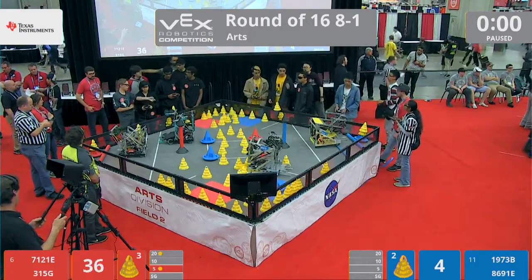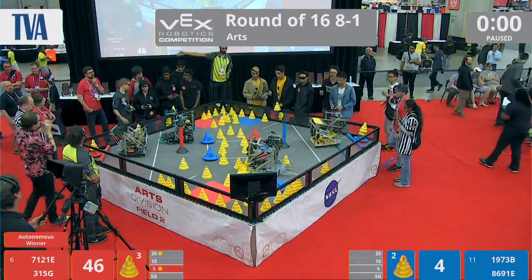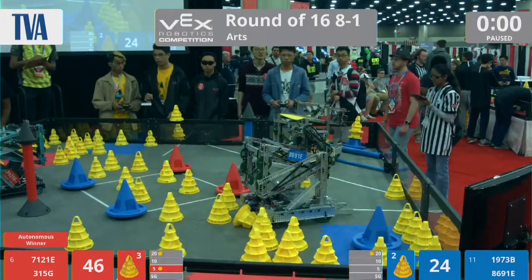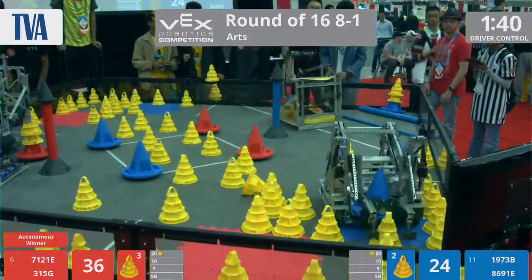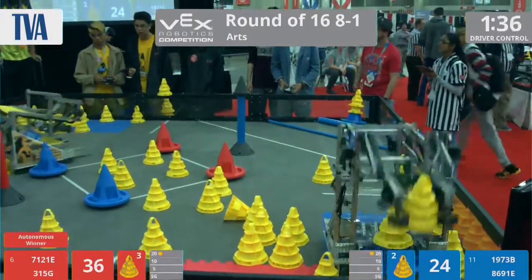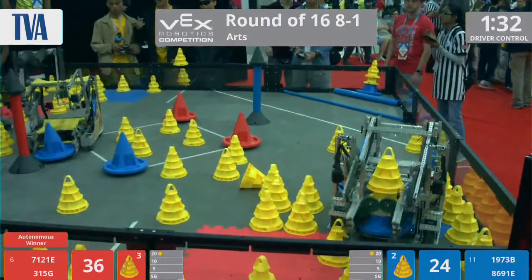Red's got an extra goal in that five-point zone, but the Mililani Autonomous was able to score the higher 20-pointer. Red's still taking the bonus. So, out of those four robots, the most effective Autonomous was Team 1973 from Mililani — they had that highest 20-point stack. Unfortunately, their alliance partners were not able to score another mobile goal, and the Red Alliance really took advantage there.